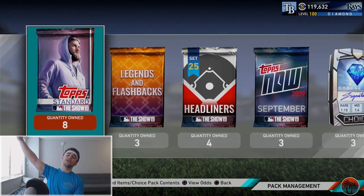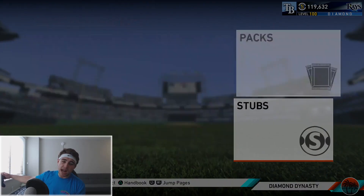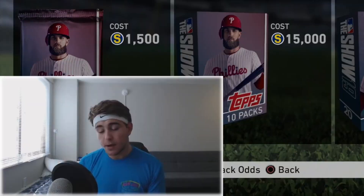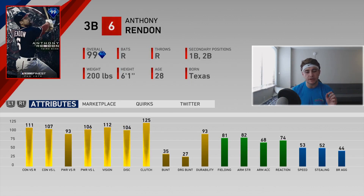Today we are going to break the game. We have three sig packs, four Set 25 headliners with Jose, tons more, and including Set Two Finest players. This has all the makings to be a bonafide slobber knocker. Now technically I don't need any of the Finest players — I already got JT Realmuto — but we have a brand new 99 Anthony Rendon: 111 contact versus righties, 107 contact left, 93, 106 power, 112 vision, gold defense, and 53 speed. This is a very solid card.